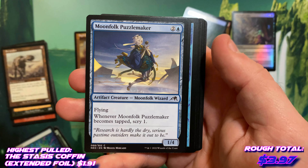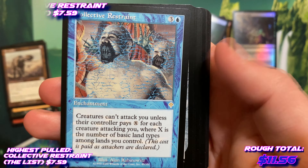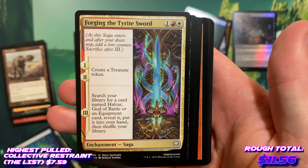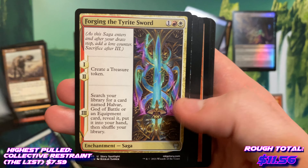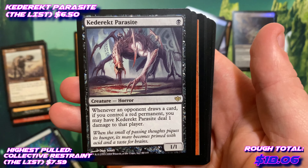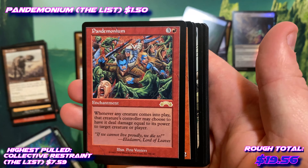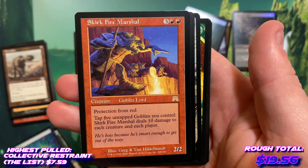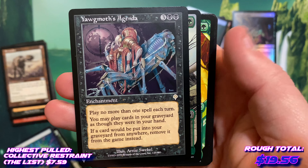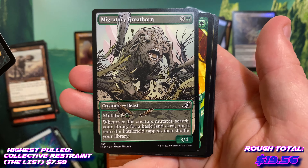Lightning Strike — what a classic. Collective Restraint — definitely a little older, I'm not sure of the set on that. 50 Feet of Rope. Forging the Tyrite Sword — I know that's from Kaldheim. Wreck-tar Parasite — I can't say that, it's spelled very oddly. Pandemonium — it's a cool rare enchantment. Skirk Fire Marshal. Yawgmoth's Agenda. So that looks like that was all the rares.